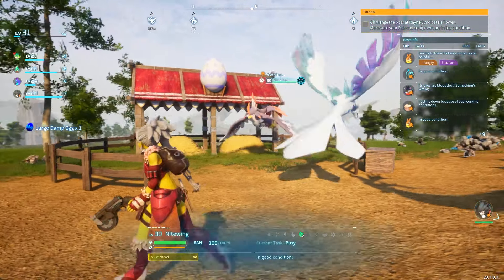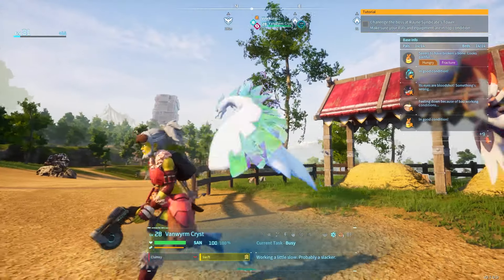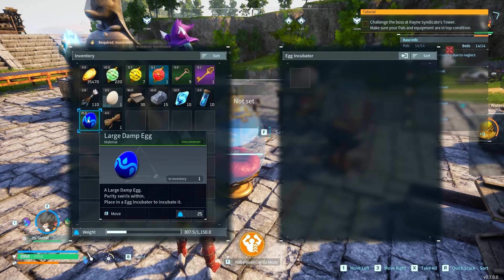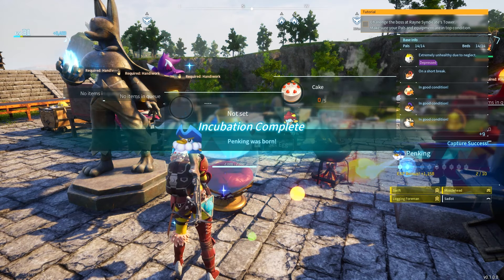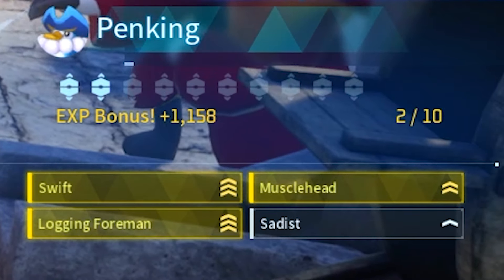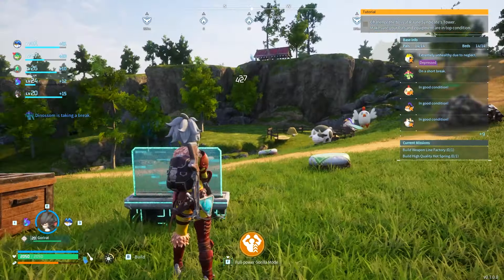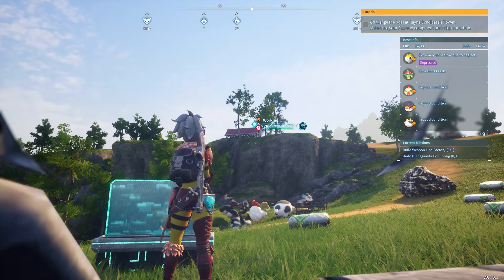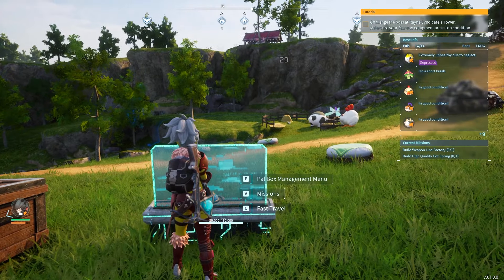My Nightwing has the Muscle Head passive skill and the Vanworm has Swift and Clumsy — I really want that Swift for the fast speed. Let's hatch this egg: I put the large damp egg into the incubator and we get something you would not expect — Penking! It seems like depending on the breed combination, you might just get a completely different species. Maybe if I use two Nightwings I'd get a Nightwing baby — I'm still in the early stages of testing.